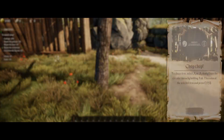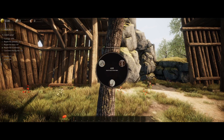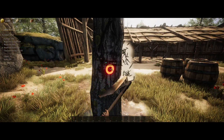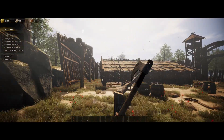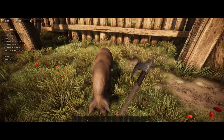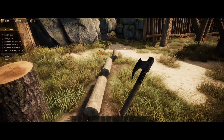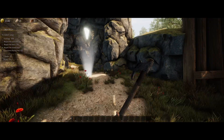To chop a tree, select an axe from the circular menu, then aim at it. Timber! There we go - that's giving me little bits of wood. Crouch - sometimes you press C to crouch. What's through here then?